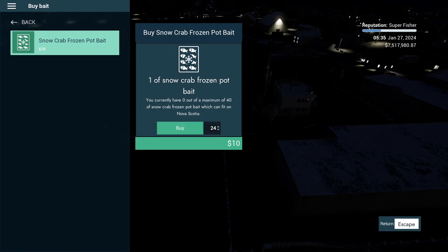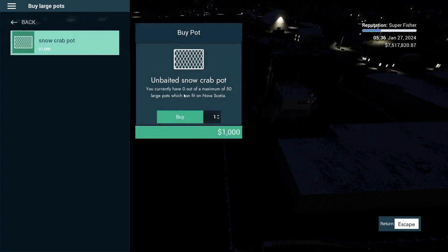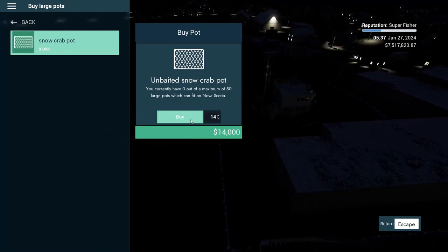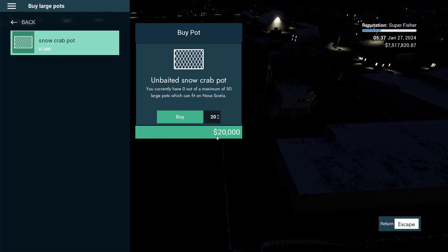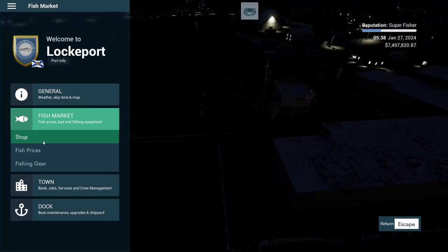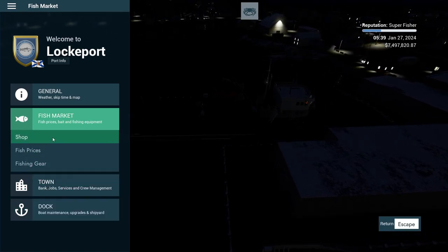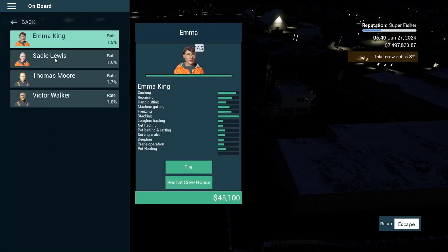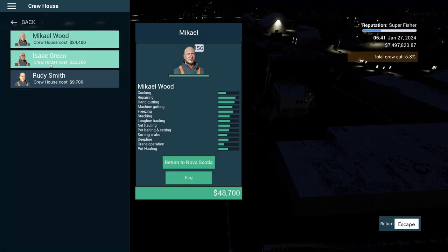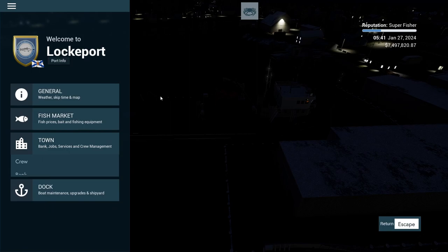Let's buy bait - we'll get 16, that'll probably be more than enough. For large pots, we'll do 20 - they're not that expensive. Let's get the town crew on board, that should be a good enough crew. One of you is actually pretty good, we'll bring you along. We can have five on board this ship.